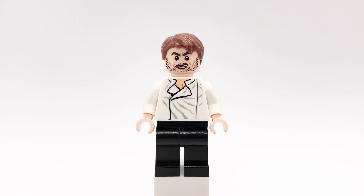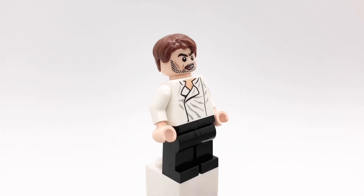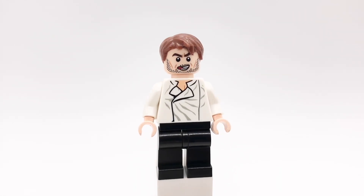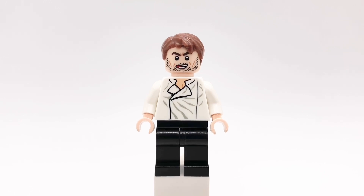Here is Frost. His hair and head are Barty Crouch Jr's from the first Harry Potter CMF series, and his torso is Carbonite Han Solo's. His legs are plain black ones and I also gave him the power blasts from Scarlet Witch from the first Marvel CMF series.